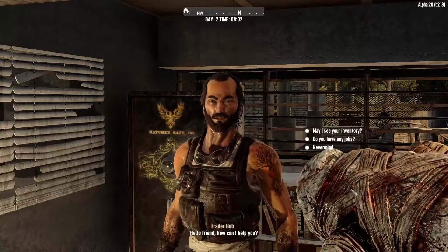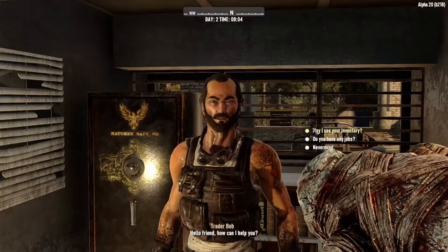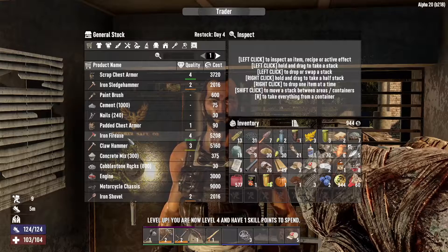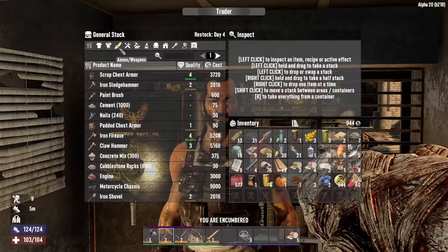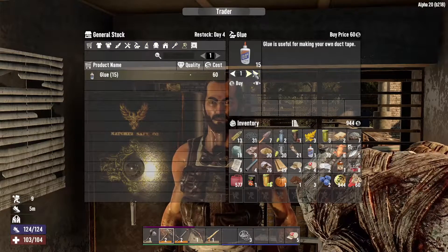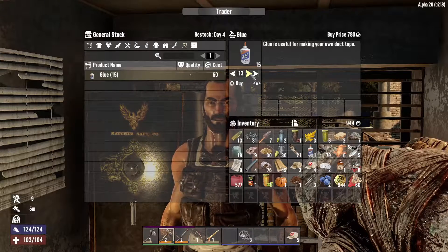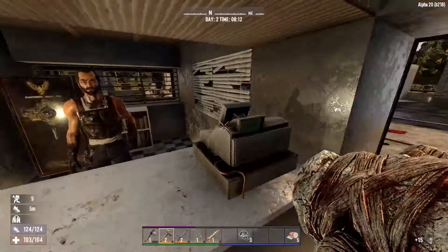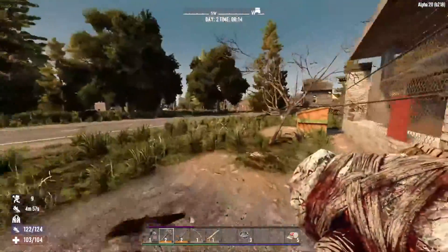Looks like we're making the shotgun, guys. Let's see if he has any glue — oh, he's got that fire axe. He does have glue! How many can I buy? It's 900, so I'll just buy a bunch of it — grab all 15.